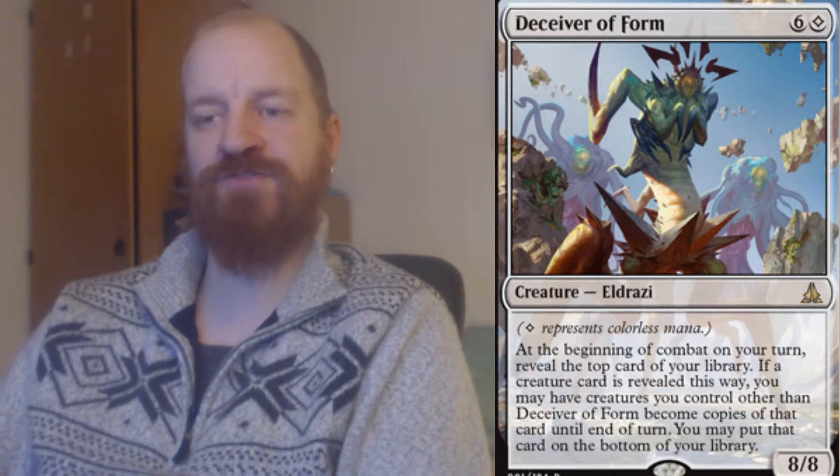This card I want to talk about today is called Deceiver of Form, and it's a colorless Eldrazi creature that costs 7 mana to cast. It's an 8/8, and at the beginning of combat on your turn, you reveal the top card of your library. If a creature card is revealed this way, you may have creatures you control other than Deceiver of Form become copies of that card until end of turn. You may put that card on the bottom of your library.